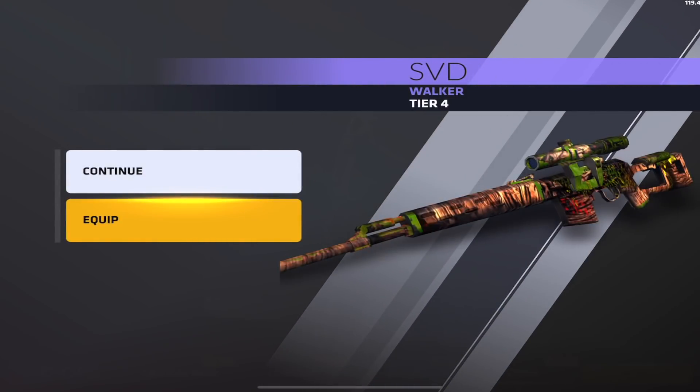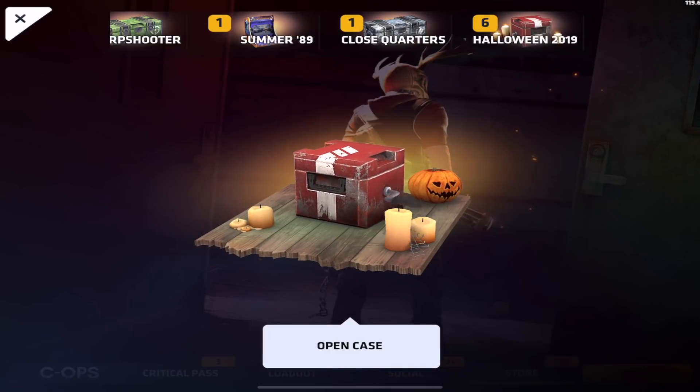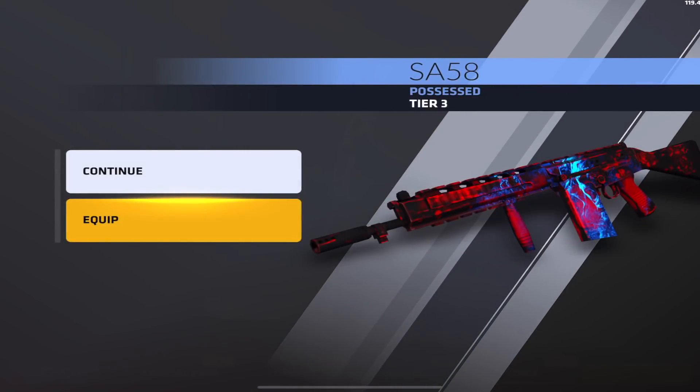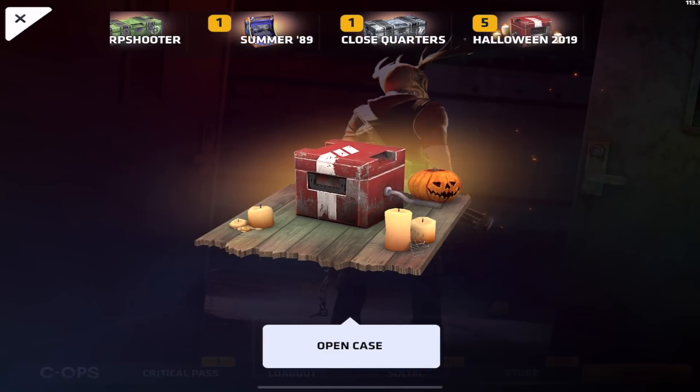Oh, I got so happy there. I hadn't even checked any SVD skins — we got The Walker. I'm definitely going to equip this one. It's like a zombie apocalypse thing, like camping in the woods — they wrapped something around the gun, but it looks really cool. So we got one pretty interesting sniper skin. Then we got Possessed for the SA50 — we're going to equip that one too, it looks pretty cool.